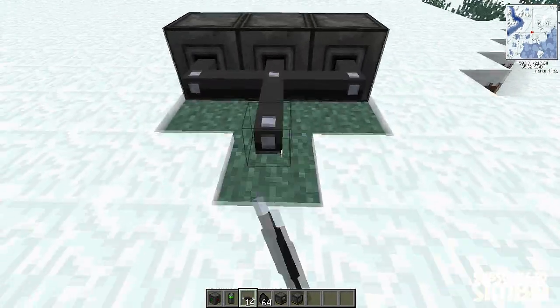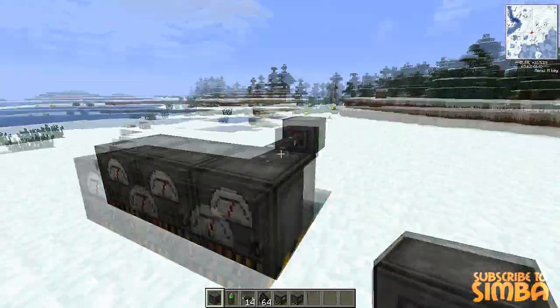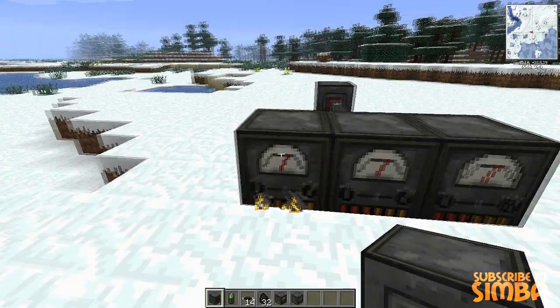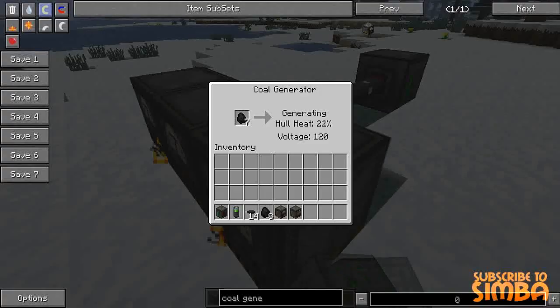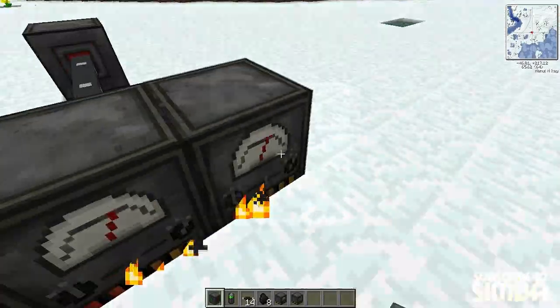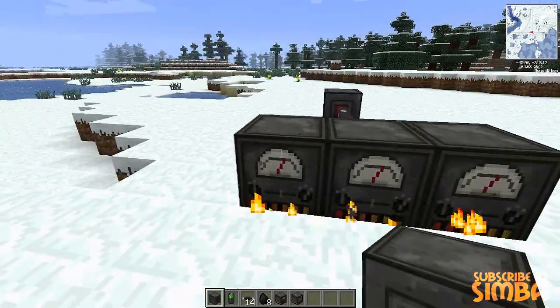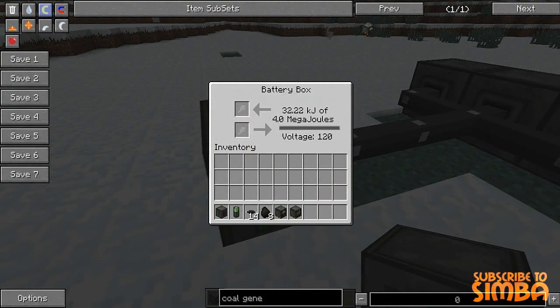You basically want to connect these and connect them to the battery box, so it inputs all the electricity into the battery box. If we put some coal in all of these, they will start to fire up as a normal furnace will do. As you can see, the heat indicator shows how much electricity is going to be produced — when it hits 100% it's going to start producing. All the power from these coal generators is moved into the cables, which goes into the battery box, and as you can see here there are kilojoules generating, and it holds up to 4.0 megajoules. The voltage is 120.